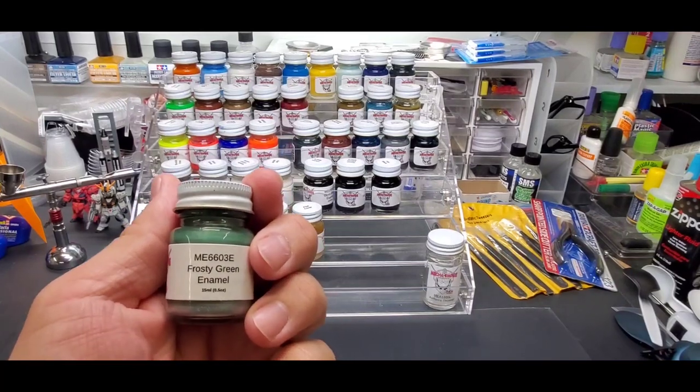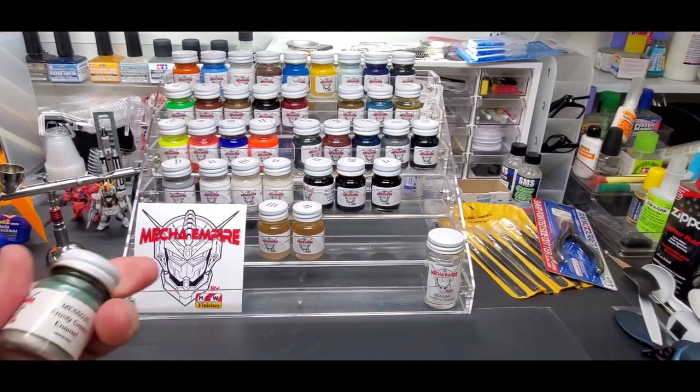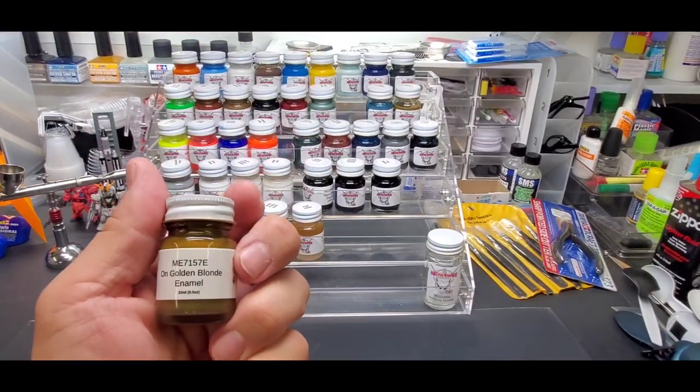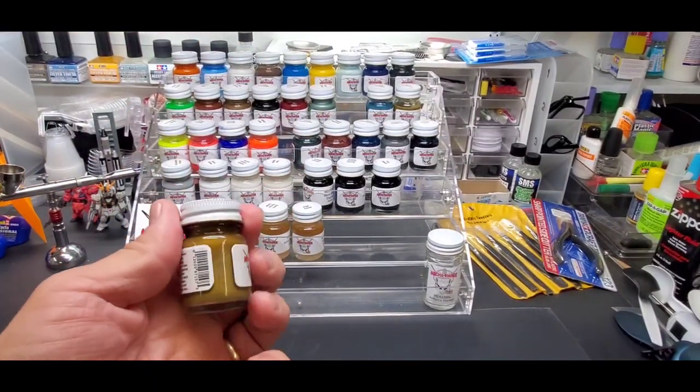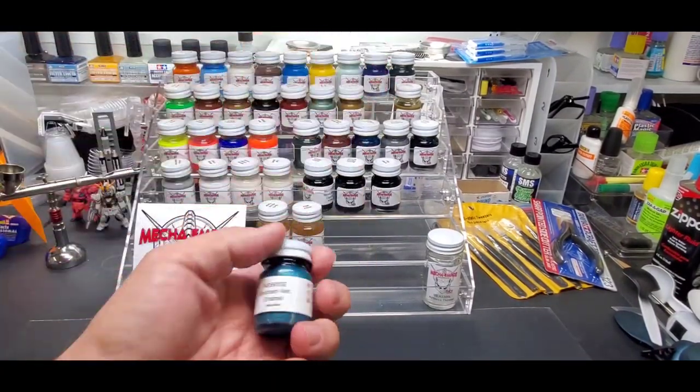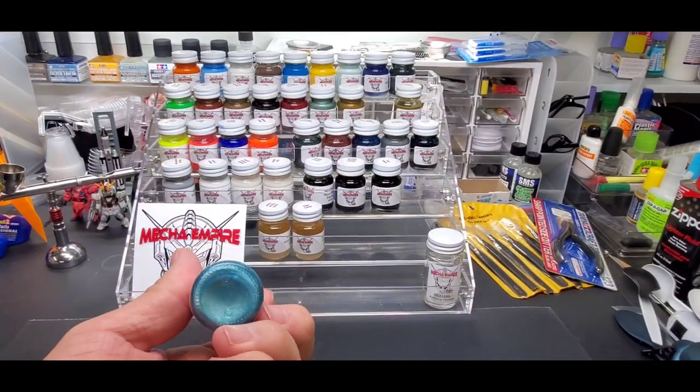Frosty green — and these all have the ball bearing in them, just like the other ones. On golden blonde. Seafoam metallic — real pretty green, that's a beauty.